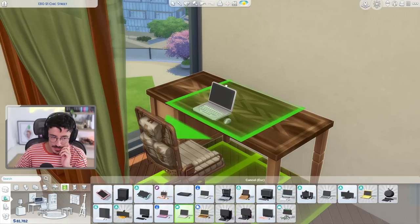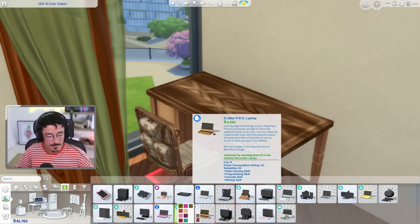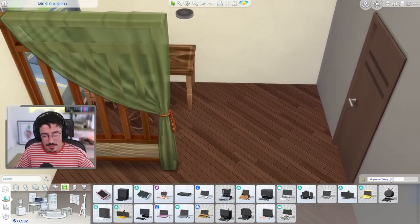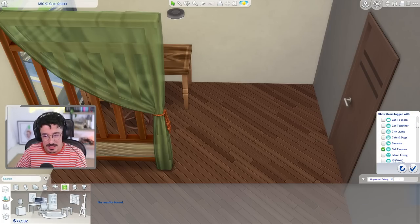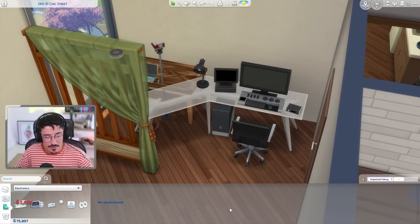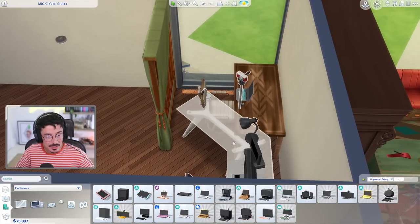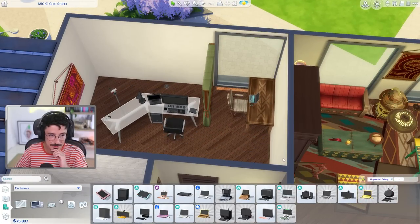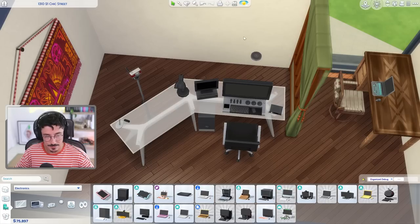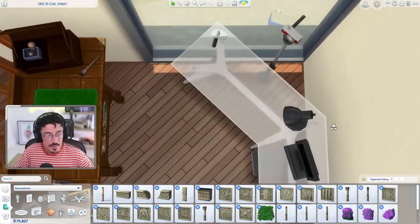I'm probably not feeling a desktop for Samson because he travels quite a lot. I reckon I'm going to give him a really fancy laptop instead. But what I've been thinking is I'm going to need him to like sort of edit vlogs and stuff. So I think, as much as I hate this object — it's so bulky and it takes up so much room — I really need it for the storyline purpose, because he's going to need to get paid somehow. So I really need to put this in this room somehow.